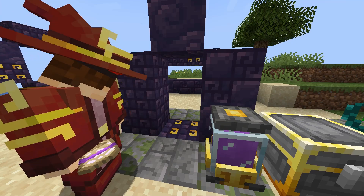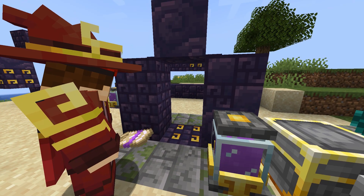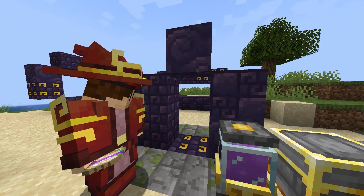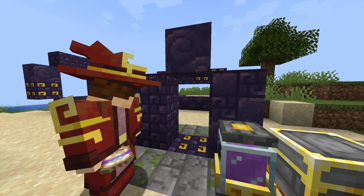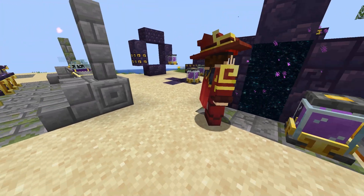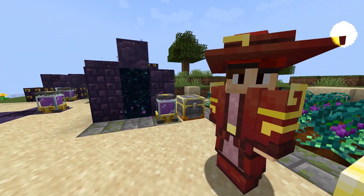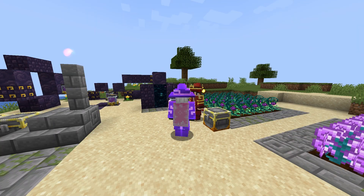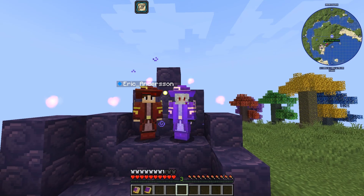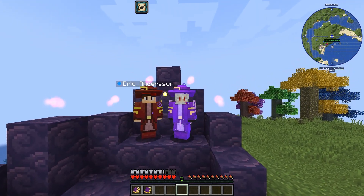And when you have the portal set up done, it can be any shape as long as it is a rectangle. You will then just need to throw the warp scroll into the portal frame. And now you have a portal and you can teleport freely between those points. That's very cool Eric, thank you for sharing. Thank you everybody so much for watching this video. I really hope you enjoy this guide and I hope to see you in the next one.